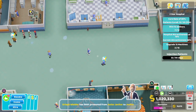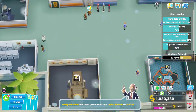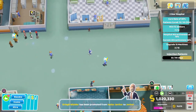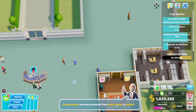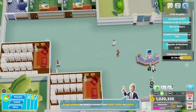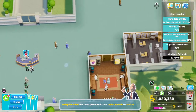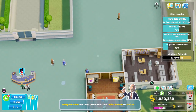Hi everyone, and welcome to Powerplate. I'm Harry and today we're going to be working on Pebbly Reef in the Pebbly Island DLC of Two Point Hospital. If you haven't already, make sure you check out my two videos on how to get the first star.